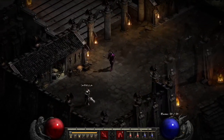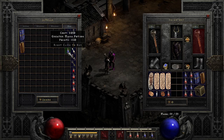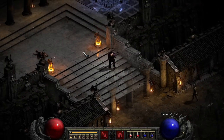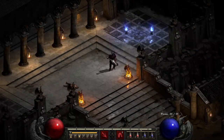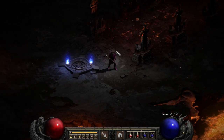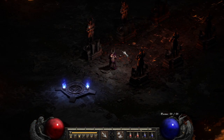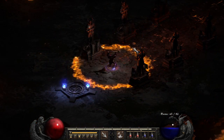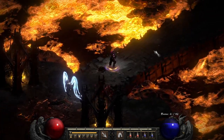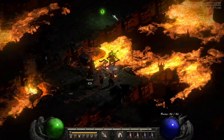I'll do a quick Baal run. We are level 40 and we do have some good gear. I'll just show you how I like to farm Diablo. This works in normal, nightmare, and hell — obviously in nightmare and hell you need a little better gear to do this. But as Barbarian, one of the drawbacks is just speed, so I like to focus on getting Baal down as a Barbarian.